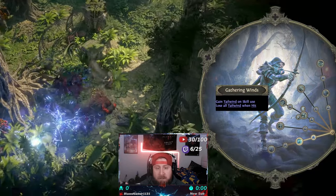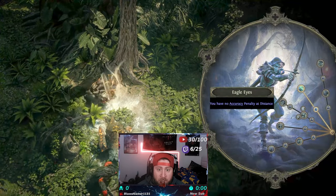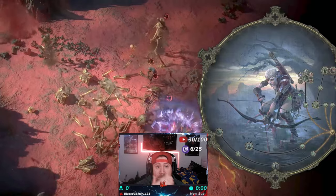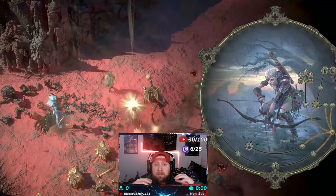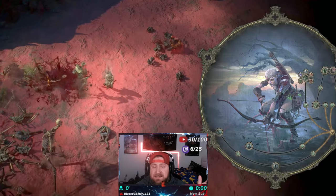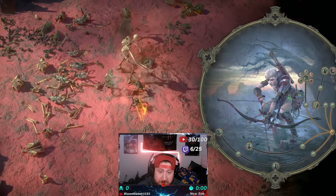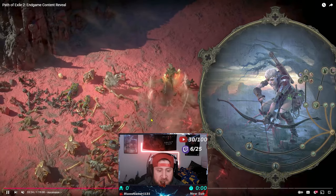Ascendancies are very, very powerful — they're basically what you're going to shape your character into. For reference, like in Diablo when you play a Rogue and want to be a Twisting Blades Rogue, you build everything around Twisting Blades. This is the same thing — your ascendancy is what you're going to be building your character around.